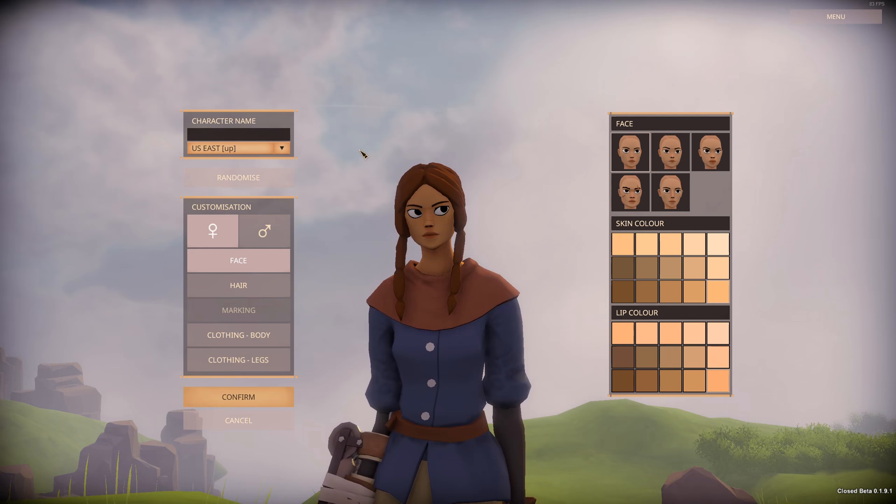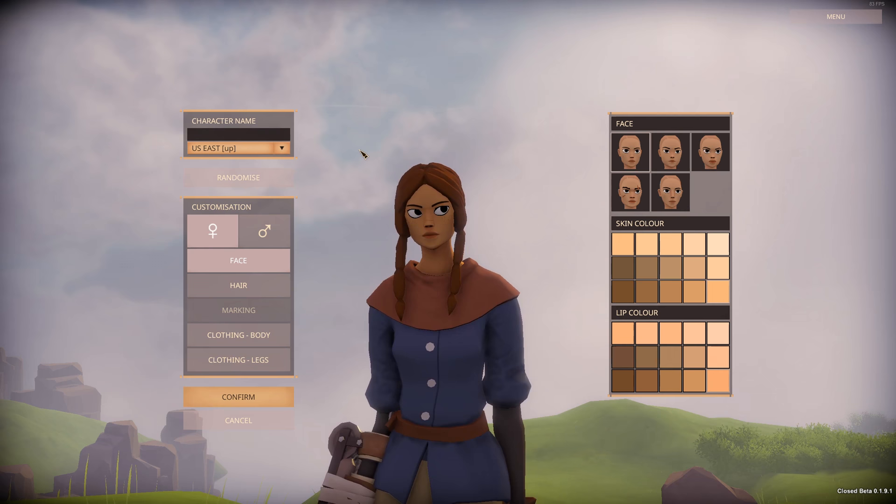We're going to name our character Capitan Kevin, and we're going to pick our skin color and lip color there.